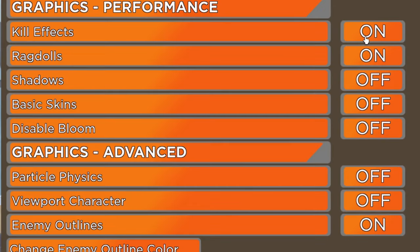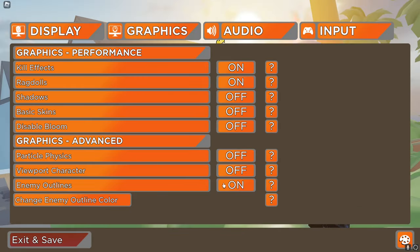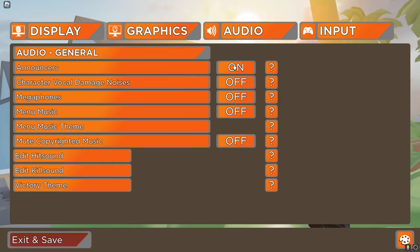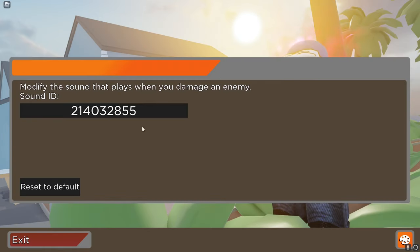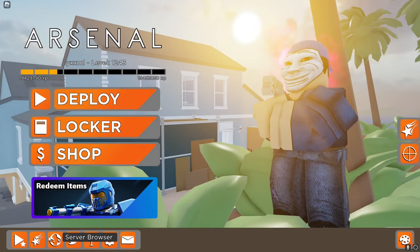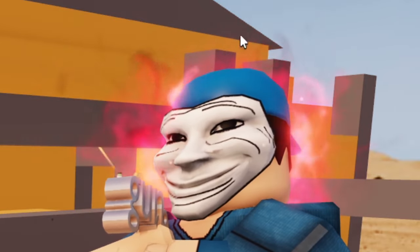Big up green. Kill effects on, ragdolls on, shadows off, basic skins off, disable blue — no idea what that does. Enemy outlines on — I use black enemy outlines just because it looks cool. Announcers on, everything else off. My kill sound is this and my hit sound is this.